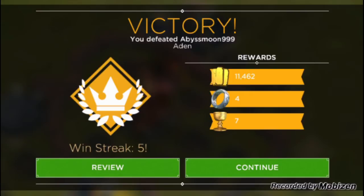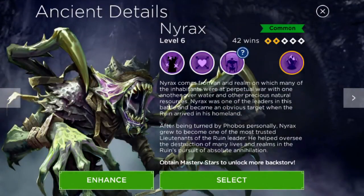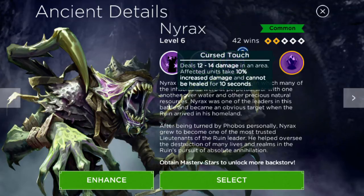Now let's move on to the defense part. Nyrax is really good in defense as well. The defense ability is Cursed Touch — it deals 12 to 14 damage in an area, and affected units take 10% increased damage and cannot be healed for 10 seconds. That's really powerful because our defenses can attack enemies much more effectively.